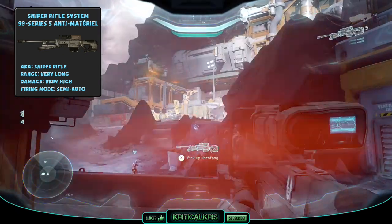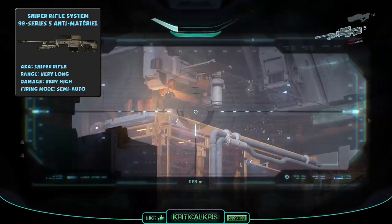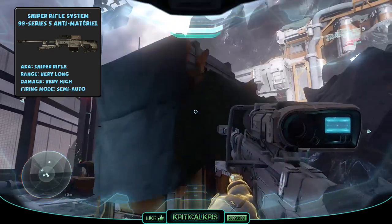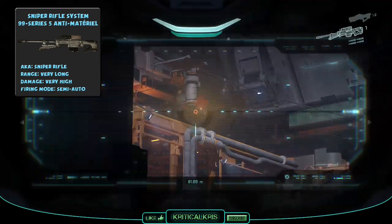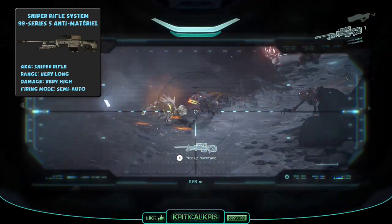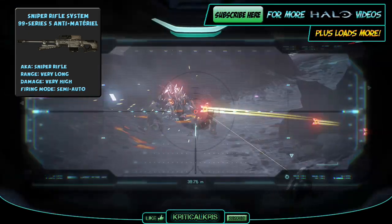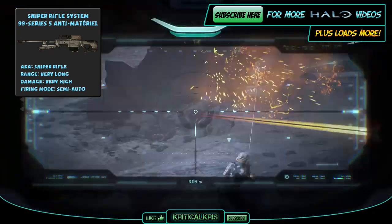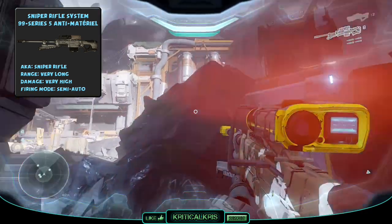The SRS-99 sniper rifle in Halo 5 is the successor to the S2 variants used throughout the Human-Covenant War by the UNSC Navy and Marine Corps. It's a semi-auto sniper rifle which is gas operated and magazine fed. The SRS-99 is very accurate and has the ability to take out energy shielded armour. The weapon only has a 4 round magazine and the reload time is also quite slow, but it has very strong damage and great range, capable of dropping targets at very long distances. The zoom function from Halo 4 is now replaced with the new smart scope mechanic. Though the sniper often requires skill to master due to its slow rate of fire, heavy recoil, and small magazine size, leaving you hardly any room for error.